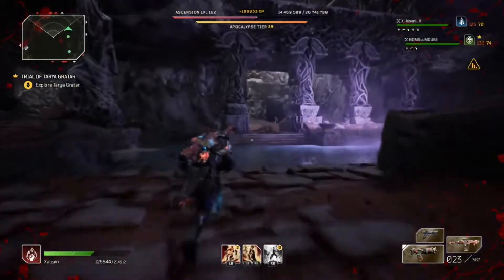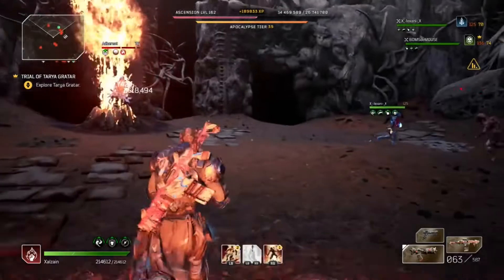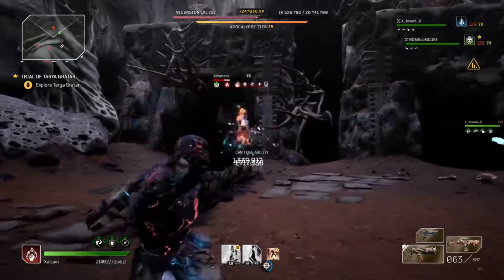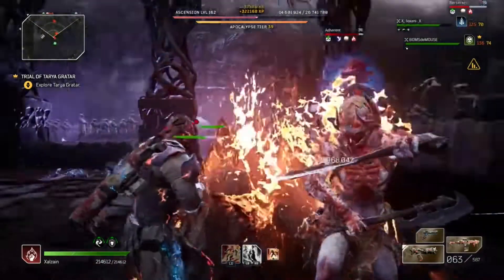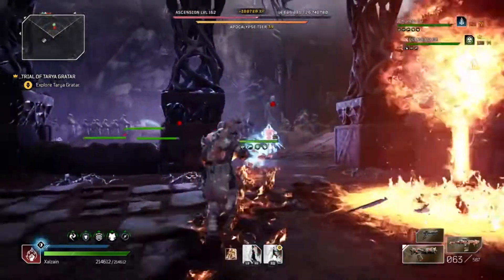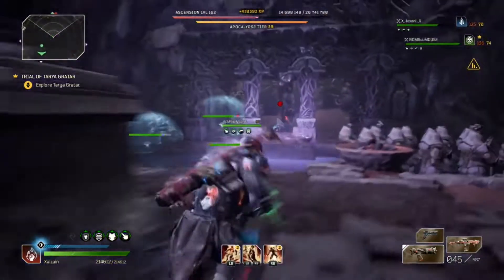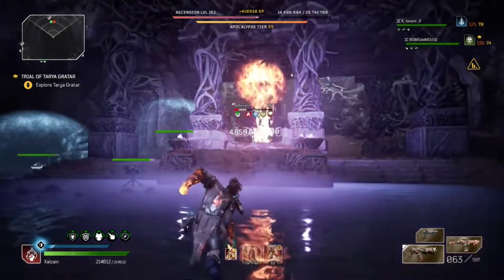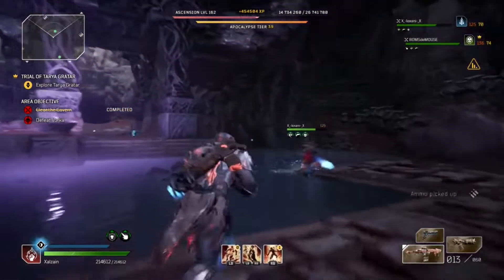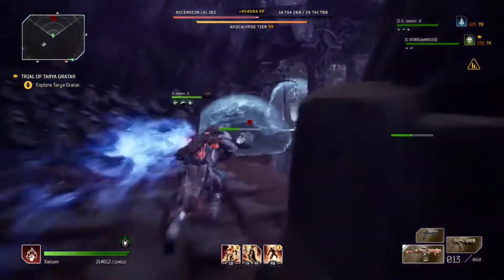Now let's move on to the gear. I was farming for the gear — I didn't want to put the build out prematurely. I farmed some more and got some gear with the best synergy I could possibly find for this. Starting with the head gear: the Shackled. Remember the holy trinity is anomaly power, cooldown reduction, and status power. I do have a Ronin Zamagasa but I need Death Sentence on the head slot for this build. Without Death Sentence you lose a lot of burn damage because enemies take more damage when ashed or afflicted by ash. We have Danger Close and Ashen Boost on there — that's great.